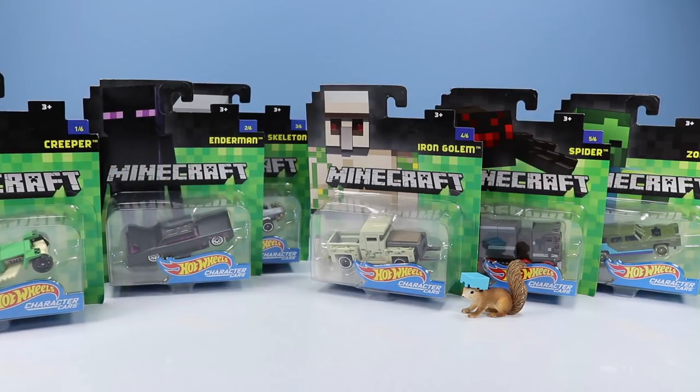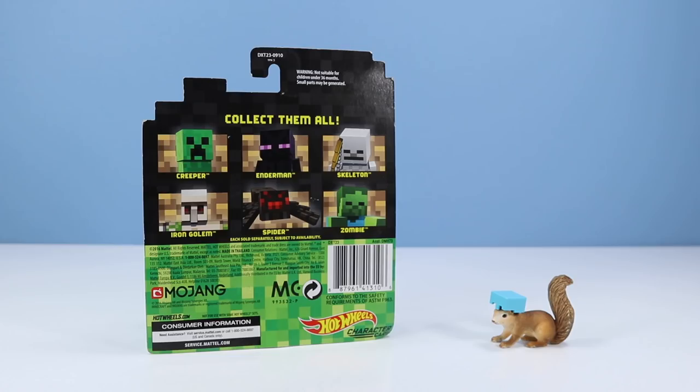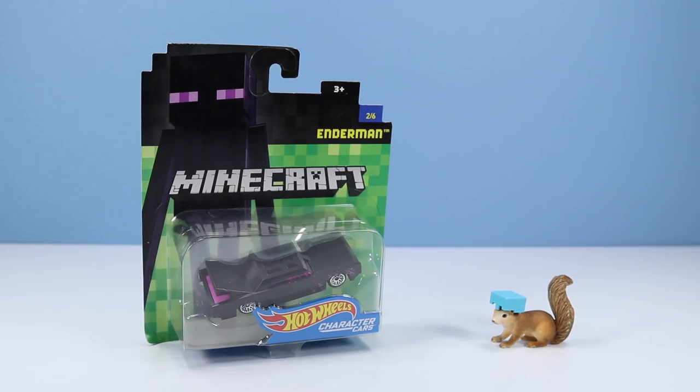That is the mystery we will soon see. A little closer look at the Enderman car — two of six. These Minecraft Hot Wheels character cars, similar to the Star Wars vehicles, are designed specifically for Minecraft. These are unique, never-before-seen cars, though many take advantage of past Hot Wheels designs. Each Minecraft car has character art on the front of the card. On the back you can see the full collection: six to collect — Creeper, Enderman, Skeleton, Iron Golem, Spider, Zombie — each sold separately. Let's destroy the value of this car and remove it from the card.